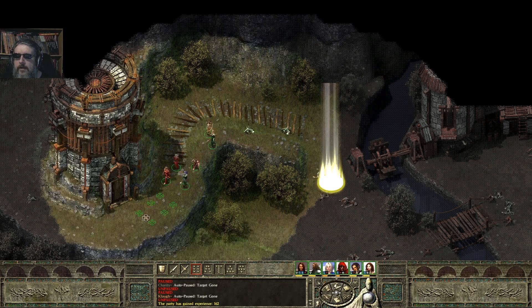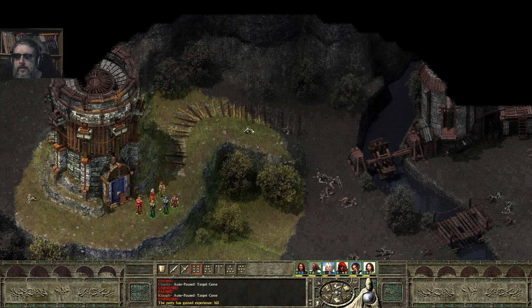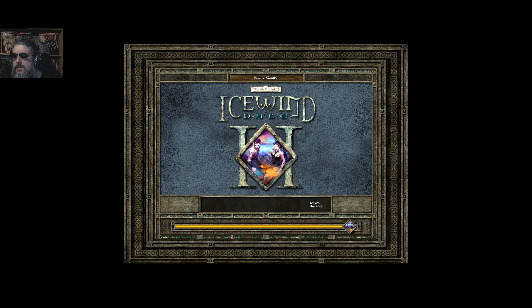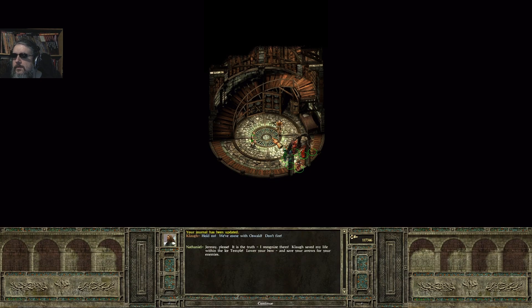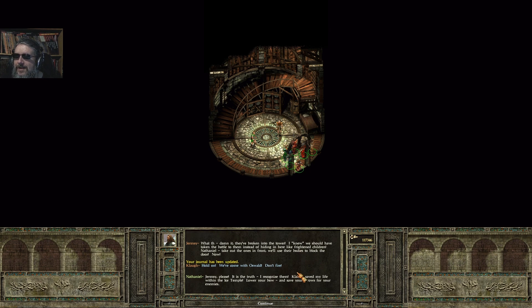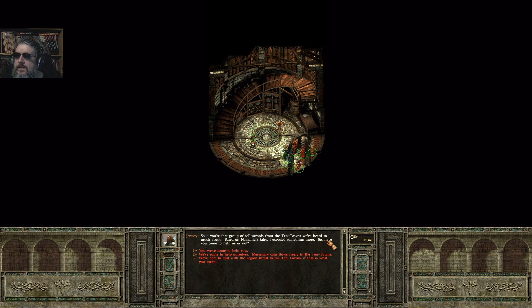Let us hope this tower is unlocked. It is locked — can I open it? Yes, I can. Let's try to go inside. They've broken into the tower! I knew we should have taken the battle to them instead of hiding in here like frightened children. Nathaniel, take out the ones in front — we'll use their bodies to block the door. Hold on — we're with Oswald. Don't fire! It's the truth — I recognize them. Klaus saved my life within the Ice Temple. Lower your bow and save your arrows for your enemies. So you're the group of sellswords from the Ten Towns we've heard so much about — based on Nathaniel's tales, I expected something more. Have you come to help us or not?